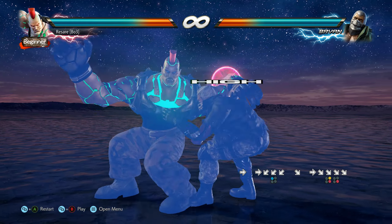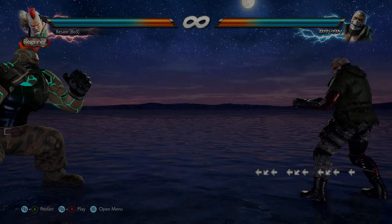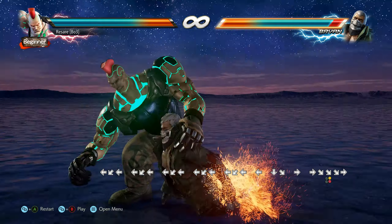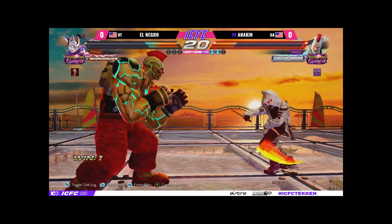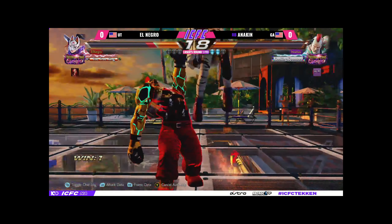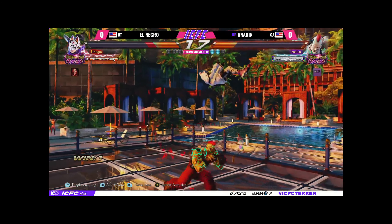The window for the final input is also pretty generous. We can input the down-forward full screen and still have time to run up and do instant Volcano Blaster. Now that you realize this can get buffered, you can see the initial down-forward input at roughly about range 3. Anakin then runs in and gets the instant throw, and the rest is history.